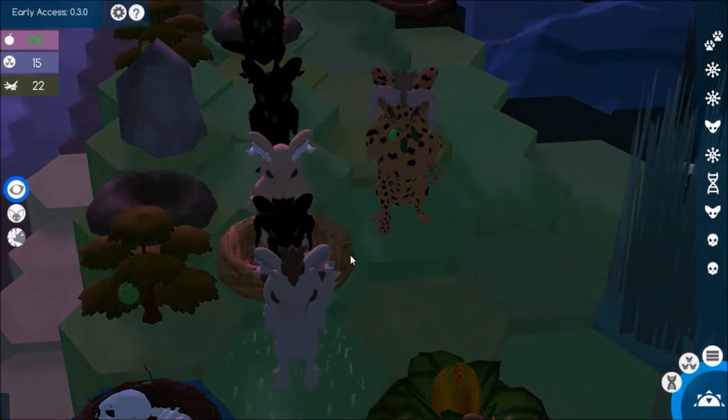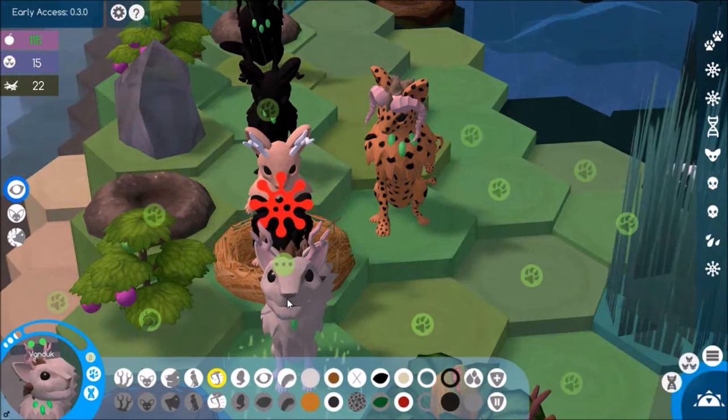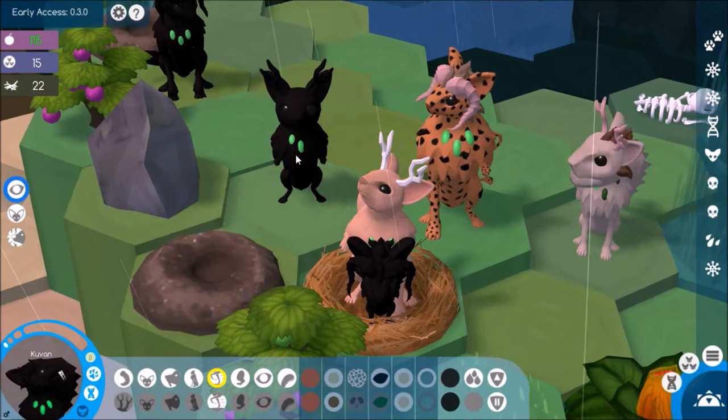So we got another melanistic baby. Let's move Vandook out of the way a little bit. Oh, and this guy did get two running legs and the big body and the poison fangs. Okay, that's amazing. Look at this line of just melanistic creatures. Okay, so this is a very, very lucky baby.